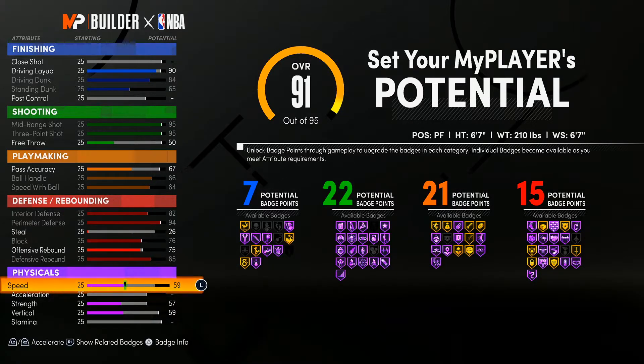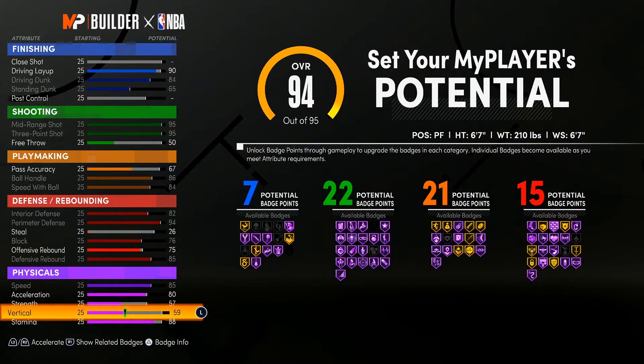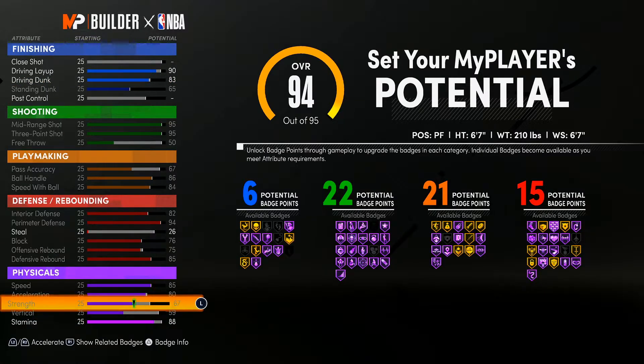Speed all the way up to 85, acceleration 80, stamina I went with 88, vertical to 59, and I put the rest right here.